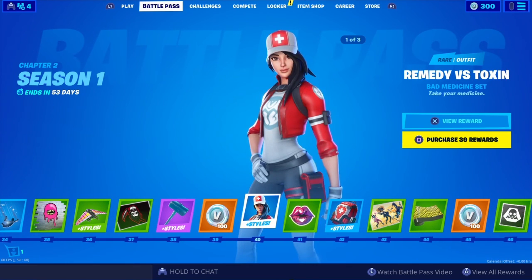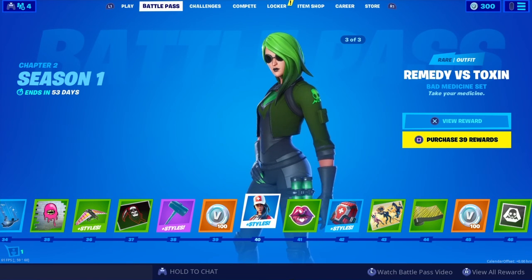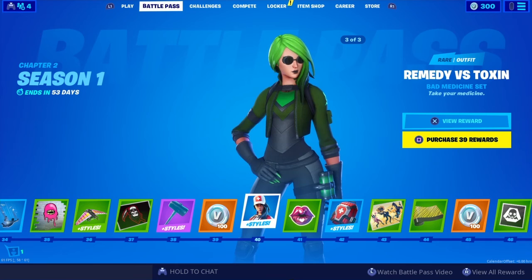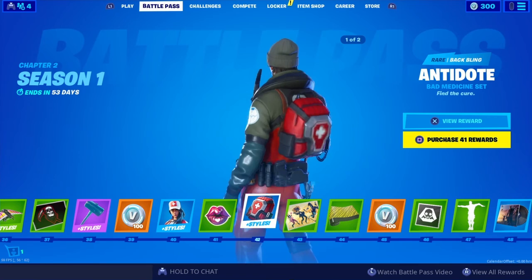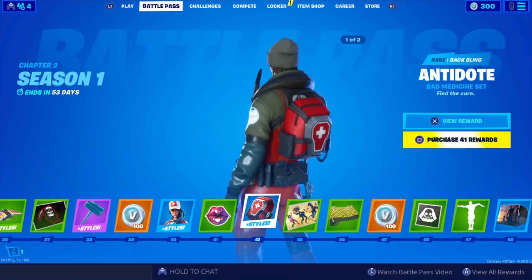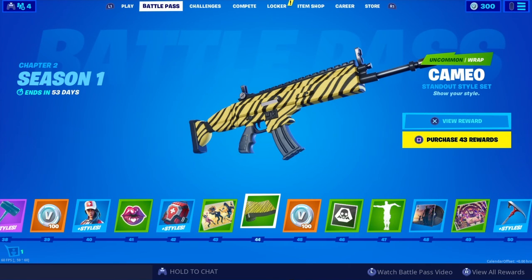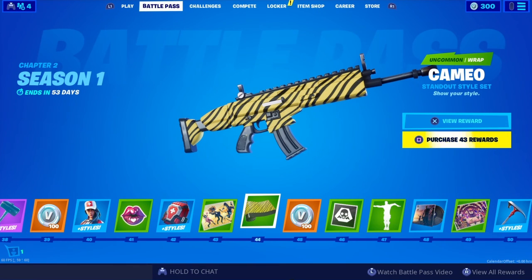100 more V-Bucks. A new skin — ooh, a Medic! It's got three styles. Yeah, this skin's pretty cool — Remedy versus Toxin. Kiss emoticon. Antidote backpack — the second style looks pretty cool. Got another loading screen — Sky Session. Got yourself another wrap — Cameo. That's a pretty cool wrap. So far, this is the best wrap in this battle pass.